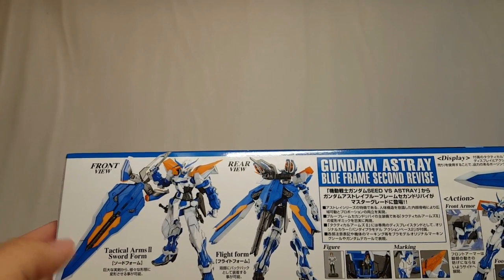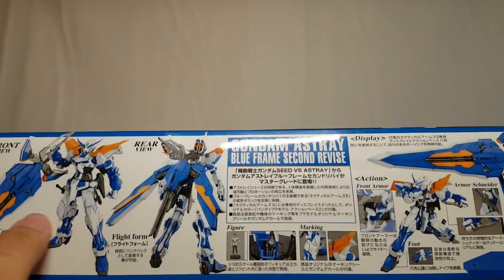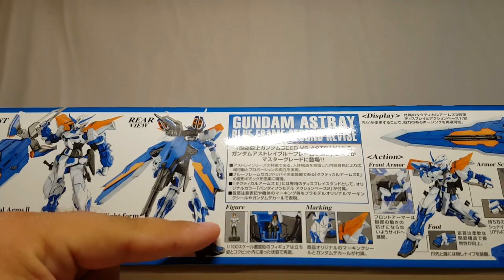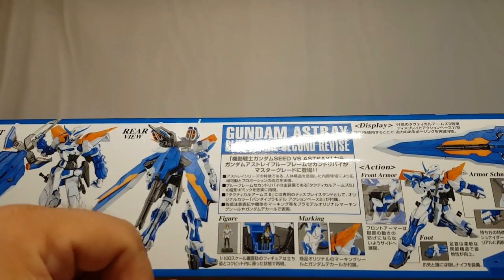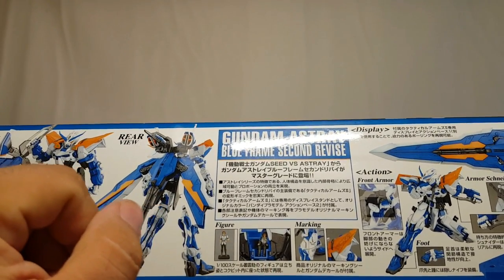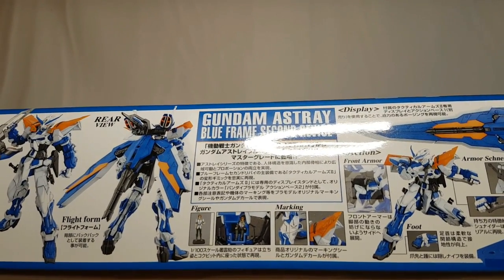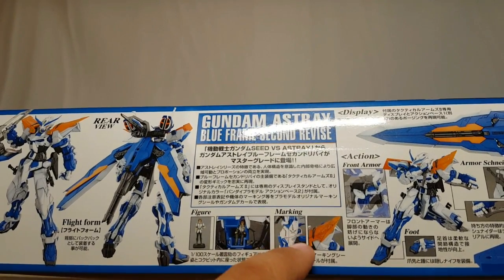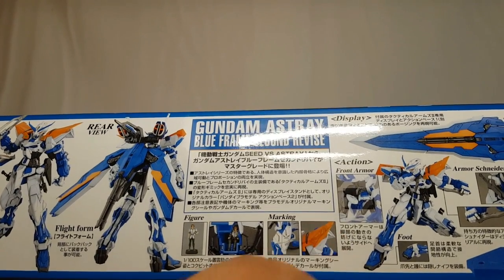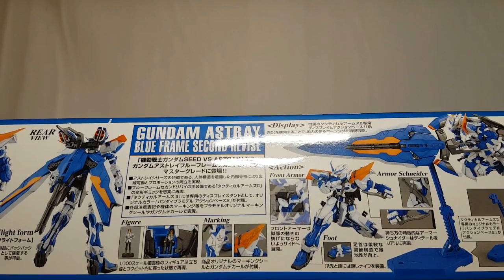You get the front and rear shots of the kit showing the Tactical Arms in sword form and flight form, which we'll cover in the actual review. With a master grade kit you get a little itty-bitty pilot figure — and I don't do anything with those. These things are some of the hardest things to paint if you don't have micro brushes. I've only done it with one or two kits. It also shows the markings; this guy came with a lot, but I skipped the big number signs and some of the faction signs.